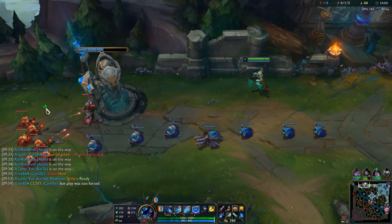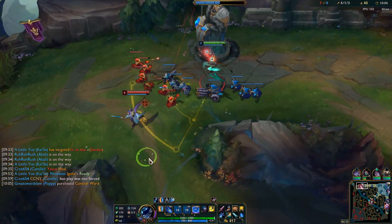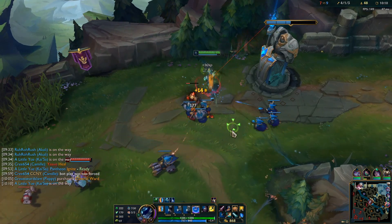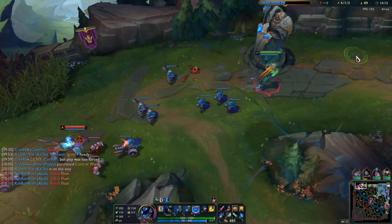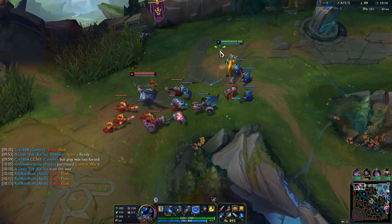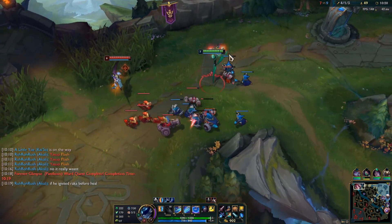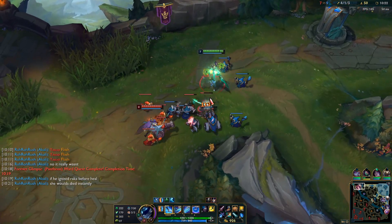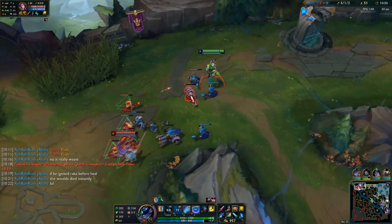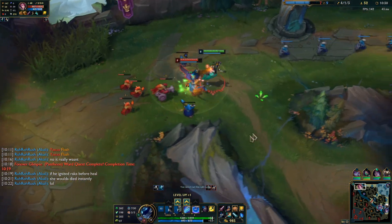Akali probably just wanted to make something happen because the turret laner got a shutdown, which I understand, but forcing something just doesn't work. Anyway, reset that vital — always want to reset vitals like I said. I know what you're thinking: Kree, you have so much gold, why didn't you spend it? Well because I actually want to go for Triforce. I want to build Triforce as soon as possible instead of picking up Tabby, which isn't really worth it for me.